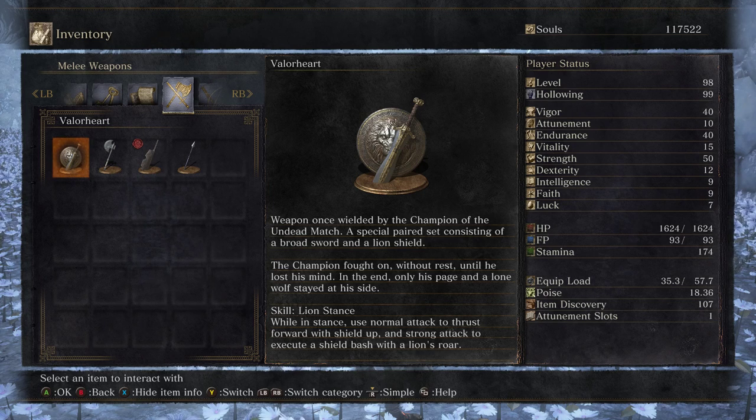'Weapon once wielded by the Champion of the Undead Match - a special paired set consisting of a broadsword and a lion's shield. The Champion fought on without rest until he lost his mind. In the end, only his page and a lone wolf stayed at his side.'